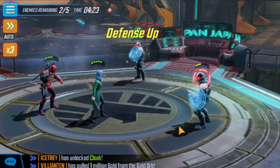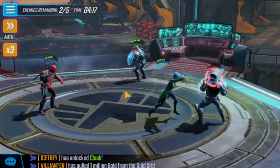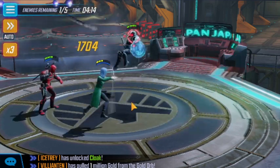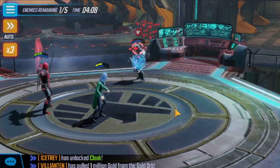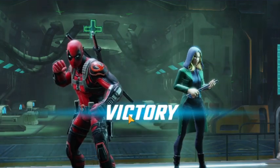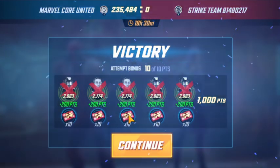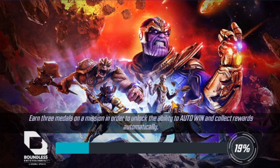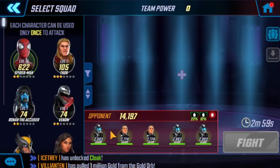I think we all — myself included — get caught up in needing the newest thing or needing a specific team to beat another team. But honestly, if you have a team you love built up to around 1.8 to 2 million power and you go after a team with around 1 million, your gear is going to make you so strong it's unreal. You don't have to be able to beat every team — you can find somebody to beat with your favorite teams that you've built. People lose sight of that when they're chasing best-in-slot meta.